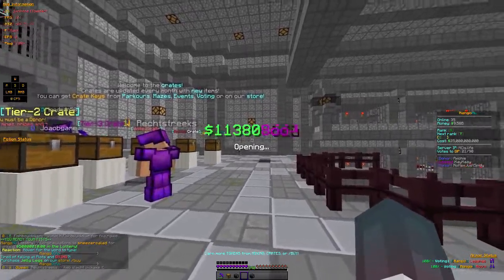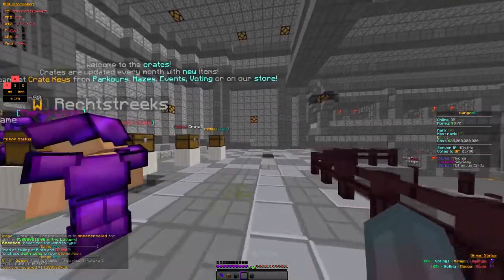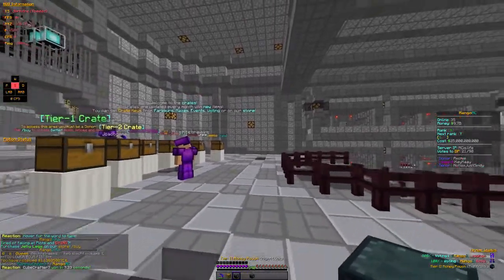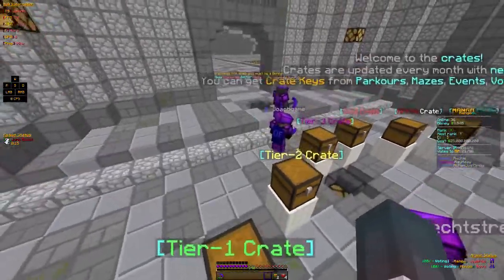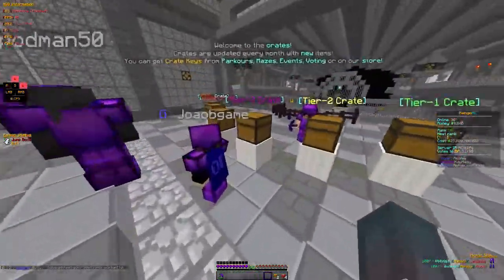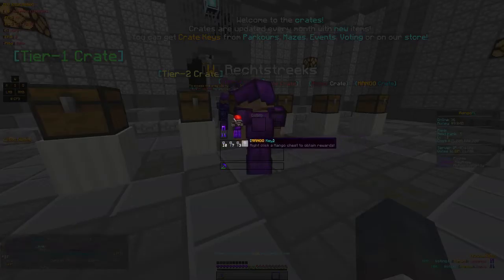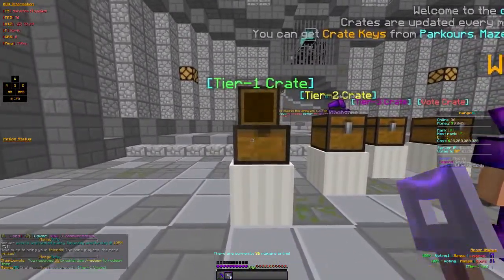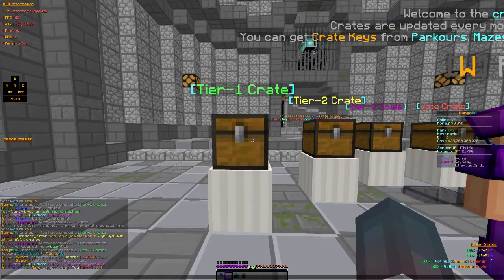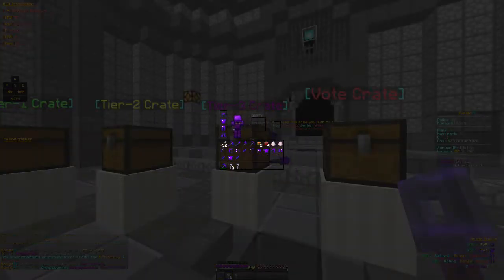Okay, so we're going to start the episode off with a plot sign-in. We're going to sign this man's plot right here. I'm going to sign up by this furnace here. Awesome plot. Love the cactus farm. There we go — there you go my man, I hope you enjoy this signing.